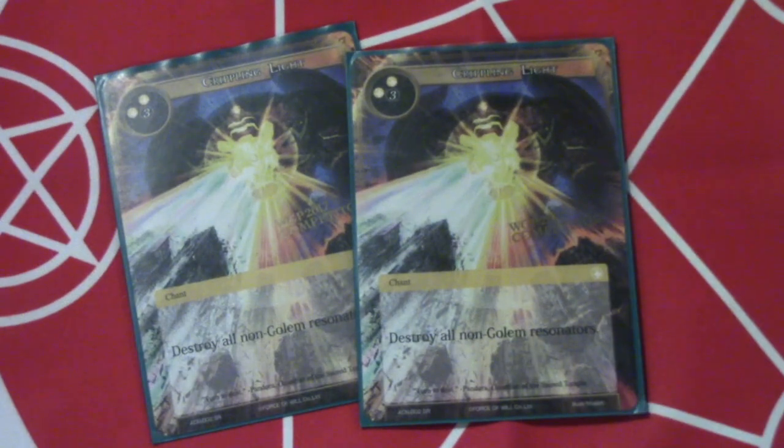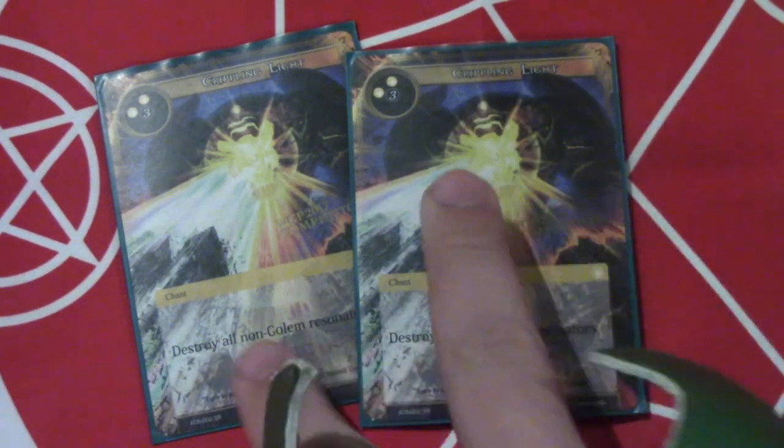And then lastly, two Crippling Light, to serve as a one-sided board wipe. The idea is having a board wipe on one side while Pandora is flipped — just kill all your opponent's stuff and then swing in with all your mobilized golems to finish the game.